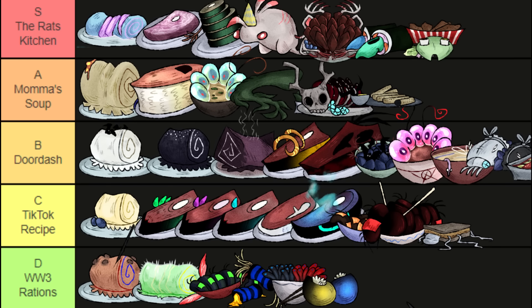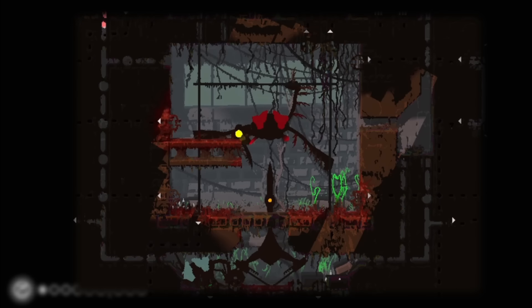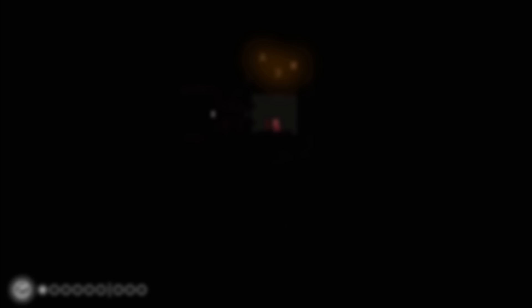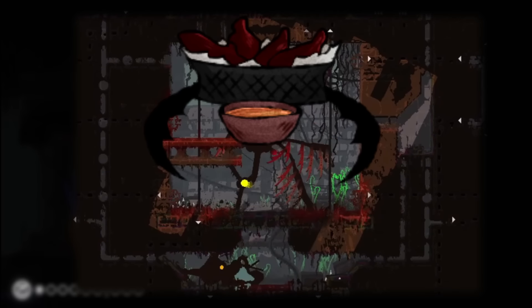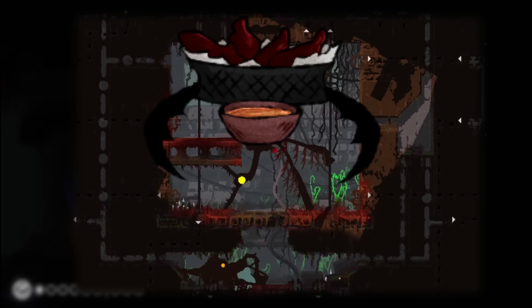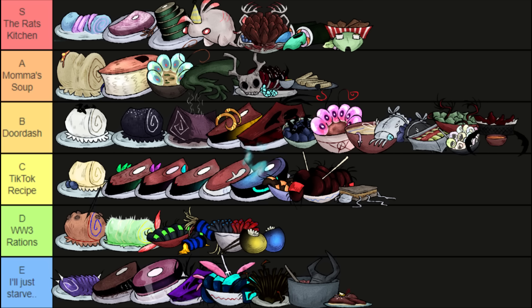Chicken tenders don't have to just be for kids, alright? Next we have the Miro's Bird. I present Miro's Tenders — they're like vulture tenders, but they're Miro's. It's a much fattier consistency and a much darker meat, preferably with something spicy like buffalo sauce. Not my favorite, but I give it a B tier. It tastes like funk music and screaming birds.